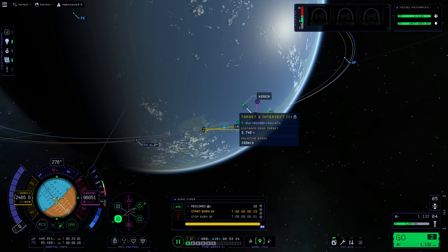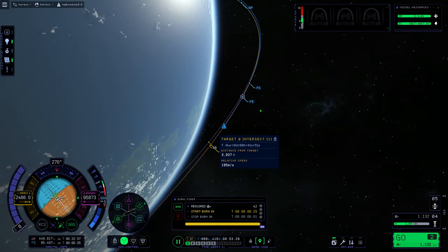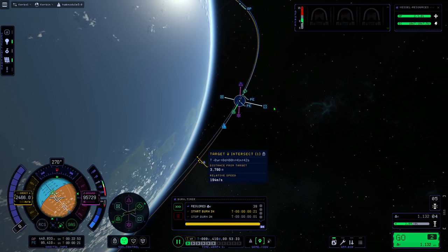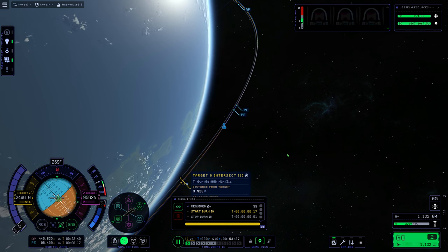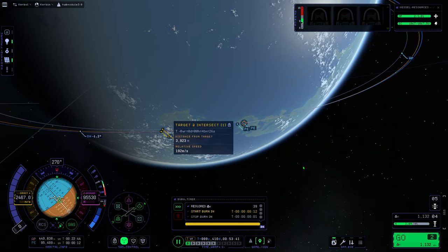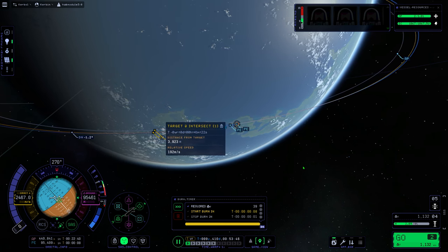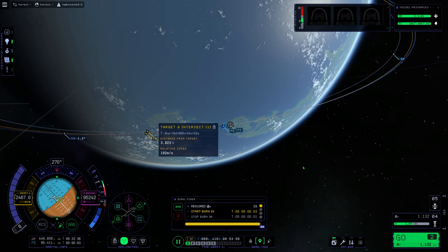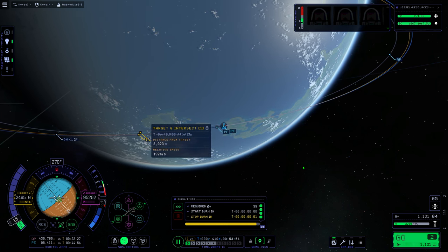First, select a target. In order to have a target, you'll need to go to map view, right-click on the target vessel, and select 'Set as Target.' This will allow you to fine-tune your maneuver nodes to create an encounter. In SAS control, once you've selected a target, you will see the circle with a dot and the circle with three lines through it light up — they are target and anti-target.